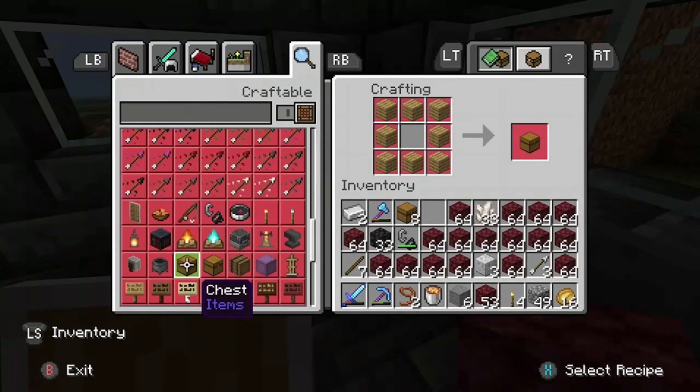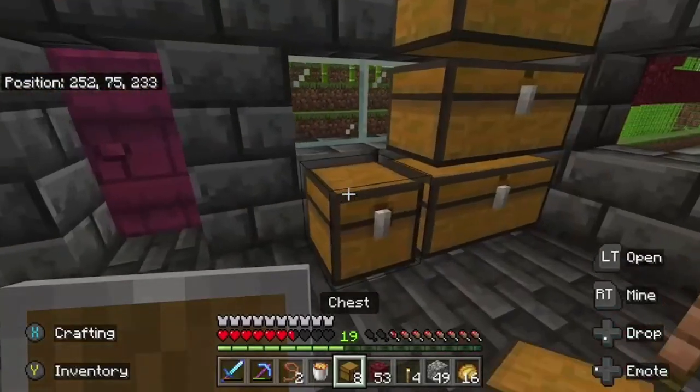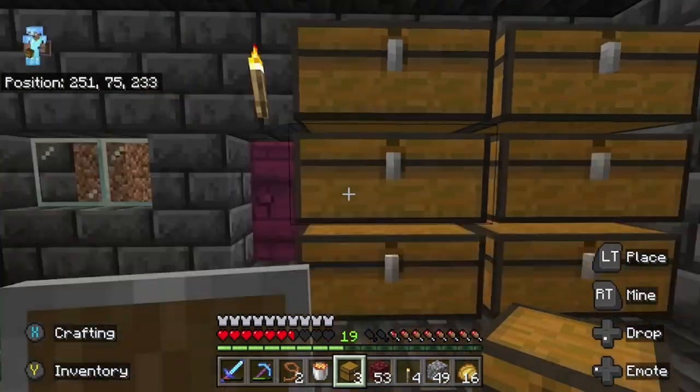This is all in preparation for 1.20. With 1.20 dropping, getting netherite armor and tools will be 10 times more difficult and cost 10 times more resources.